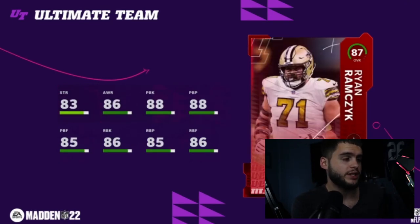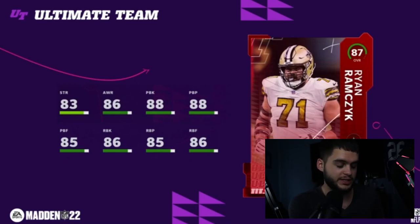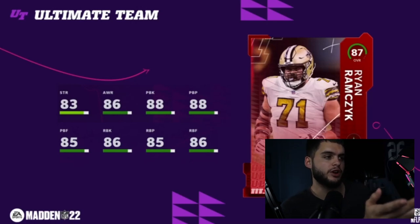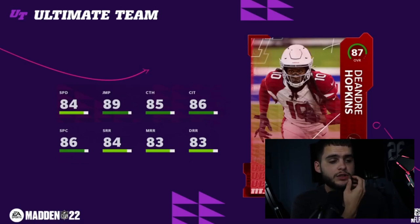Next we have Ryan Ramczyk for the Saints — a right tackle with high to mid-high 80s pass and run blocking across the board. He'll be one of the best right tackles in the game. The only time you'd get a better right tackle is typically when Laine Johnson comes out, but he hasn't been getting those athletic cards like he used to. If a legend does come out at 88 or 89, the difference at this point in the game probably isn't that big.